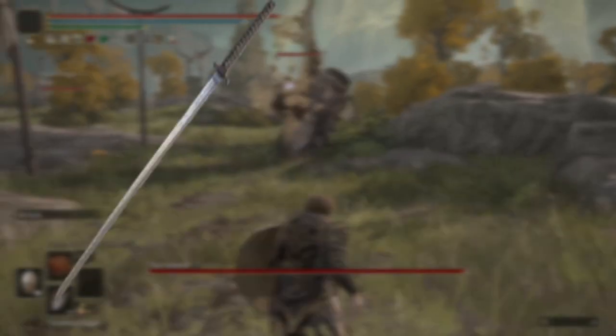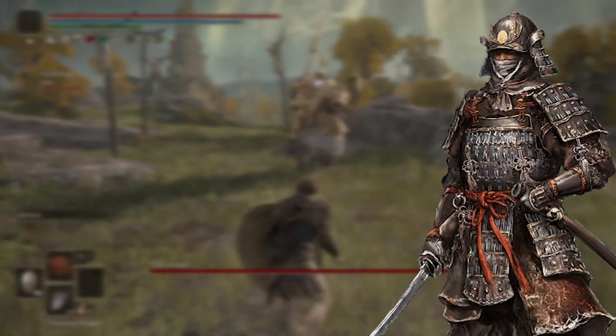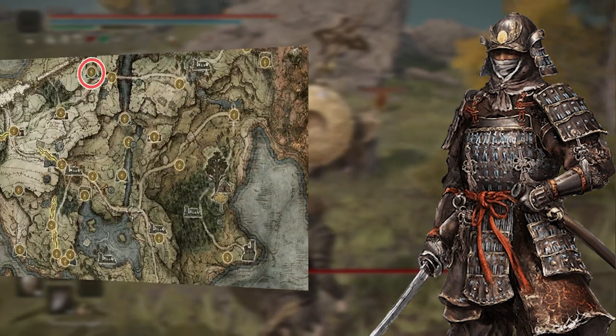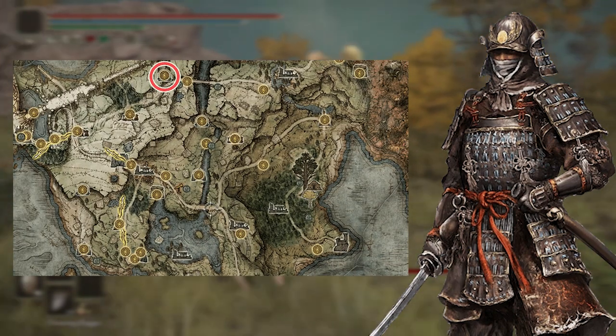To do this glitch, you're going to need three things. Firstly, you'll need the Uchigatana with the default Ash of War unsheath. You can get this one of two ways: by selecting the Samurai as your starting class, or by acquiring it from Death Touched Catacombs, which is located in Northern Limgrave, right here.